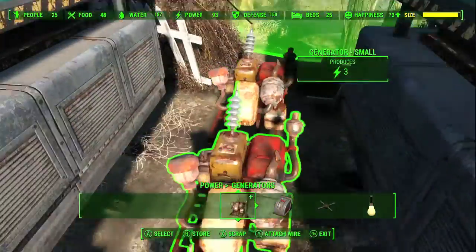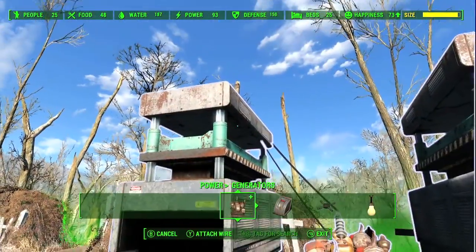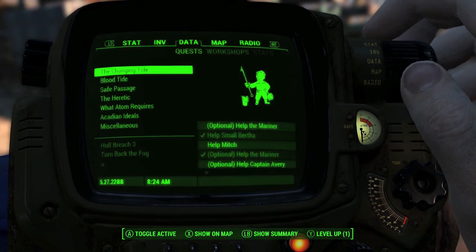Once you have all your generators built, you want to hook them up via wires to the builders. Each builder takes three generators, so depending on how many builders you have, you'll need three generators each. I recommend building three to four builders to save time once we get the achievement rolling.